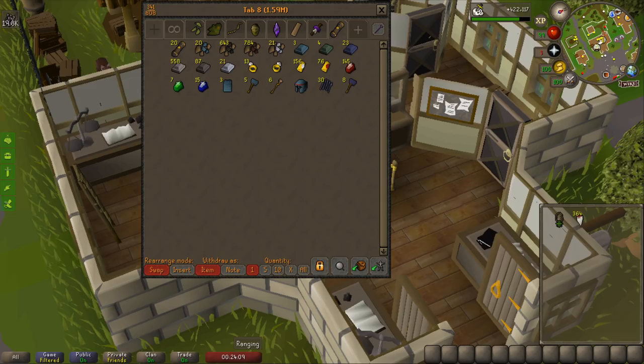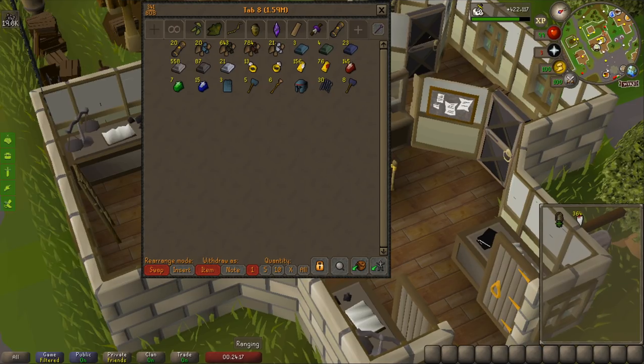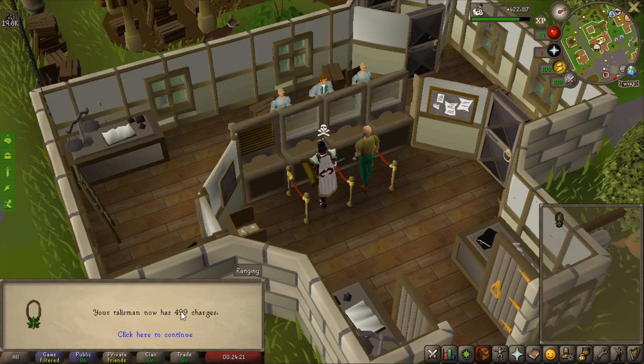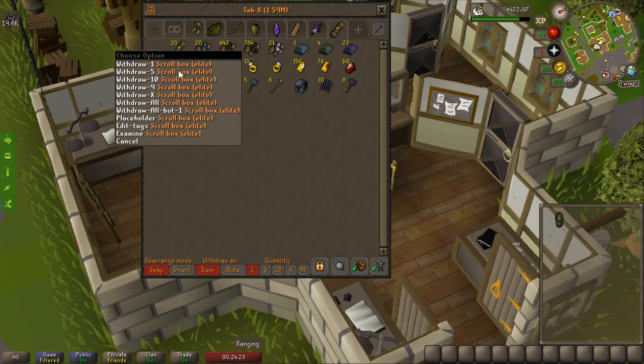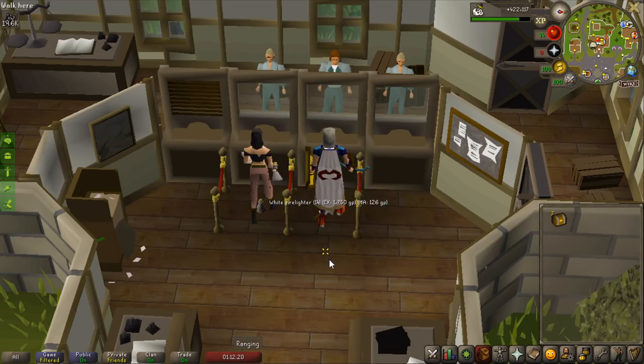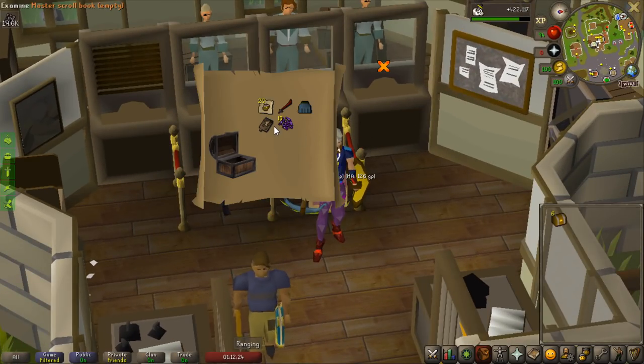I just completed another Lizardman Shaman task — here's the loot on the right side: 212 Lizardman Shaman kills, quite a lot of elites as you can see — 20 of them. I'm going to use all these fangs into my necklace, I have almost 500 charges. I'm going to try to complete as many of these elites as I can. We ended up with 7 elites and the main thing I want from these is either a glory or a combat bracelet.